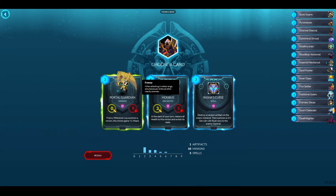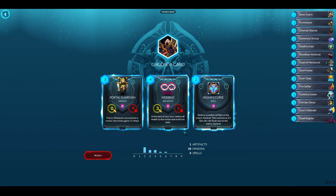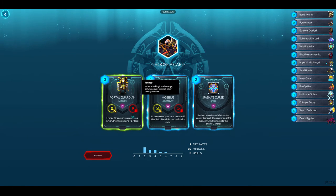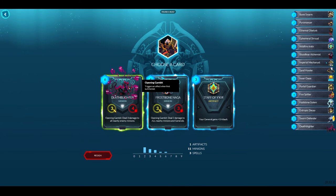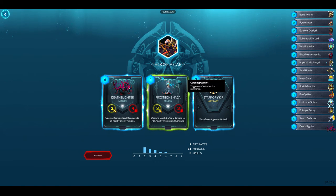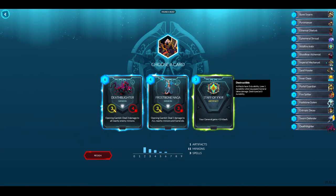There's a card where whenever you summon a minion, this minion gets plus one attack. Mobius — at the start of your turn, restore all health to this minion and switch its stats. There's another Rasha's Curse. I'm going to take Portal Guardian — a nice Frenzy unit. Another Death Blighter, Frostbone Naga, and my general gains plus three attack. I'm leaning towards the artifact — so far in this game, artifacts have been really strong. Yeah, I'm going to take this.